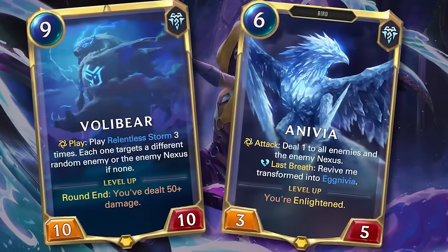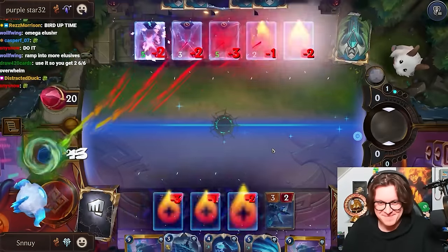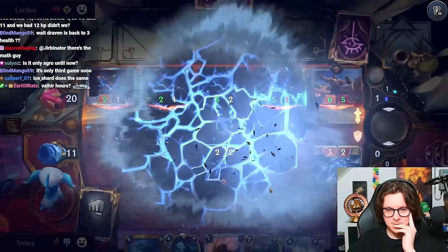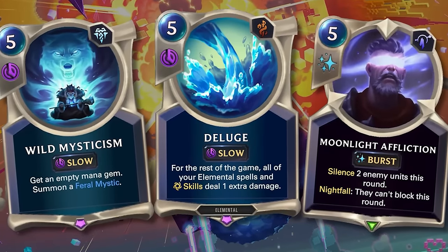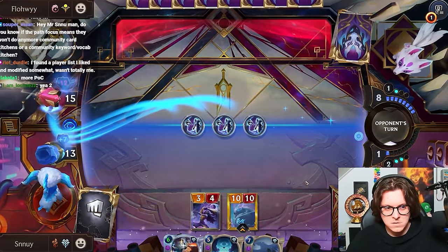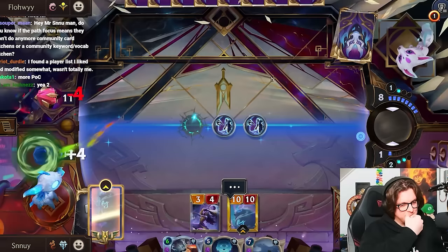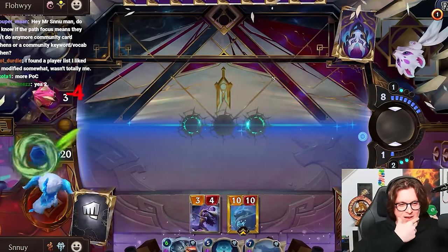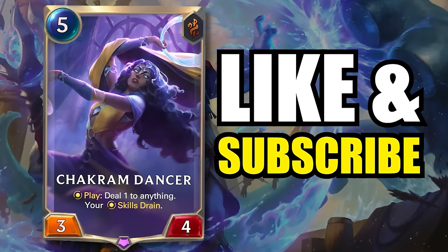Today we're playing Volibear and Anivia with the new Chakram Dancer card. This deck plays a ton of elemental skills and spells that get buffed up by Deluge, like Ice Shard that just nukes an entire board at fast speed. We're taking a lot of damage in the early game because we're using Ram cards, but once we have the Dancer on board and Volibear summoned, we literally go back to full HP. This deck is incredibly fun and satisfying with the ultimate elemental synergy, so let me know what you think in the comments, and happy high rolling.